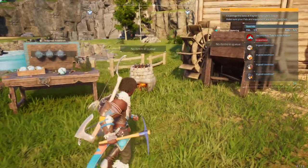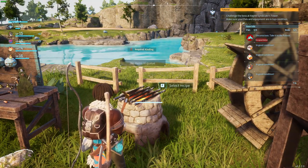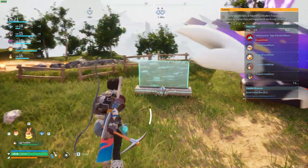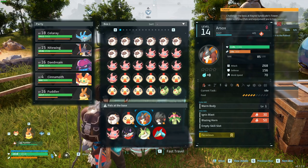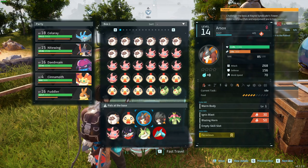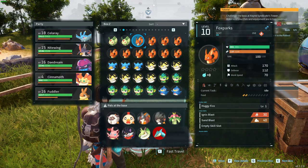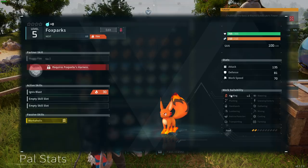Once we have the furnace we need to place it in our base and we need a PAL that has kindling. Any PAL that has the flame element should do the work. However, we can also go to the work suitability to check the kindling of a PAL. The more affordable one at the beginning of the game is the Foxsparks. They also have the trait and they can work for kindling as well.